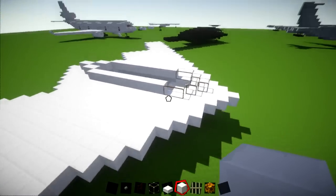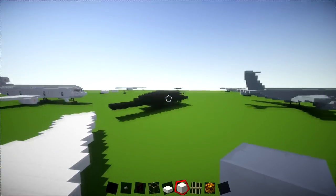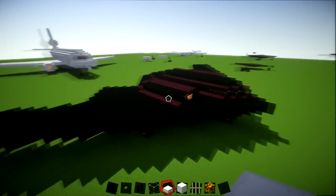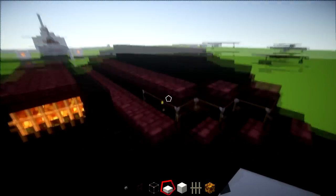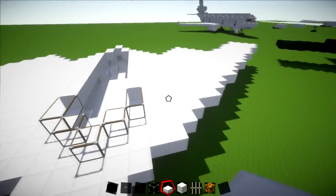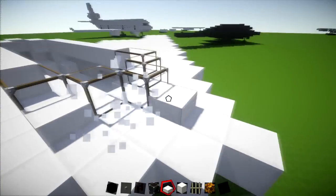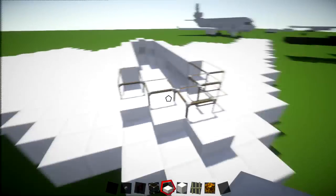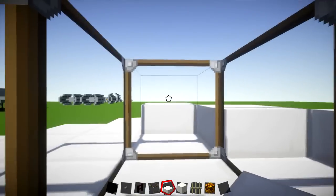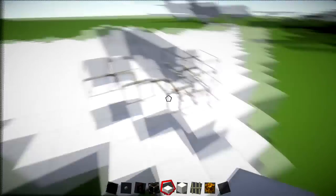So that kind of creates that main section here. We're just going to go around with slabs around that main section, and then we'll get onto the engine part and then finish off the last part. With your slabs, go onto the front — we're just going to go on the front of these parts. On the actual cockpit itself you can't really see out too much, so I'll just use the slabs on the front to actually do that.